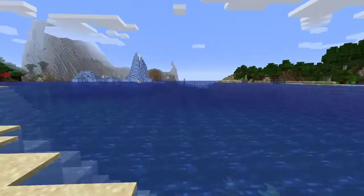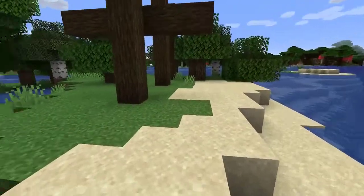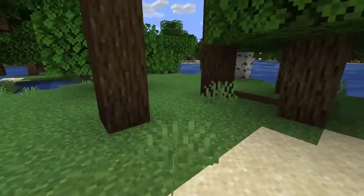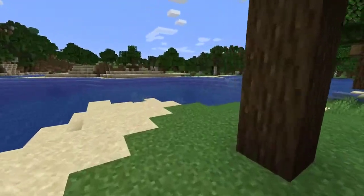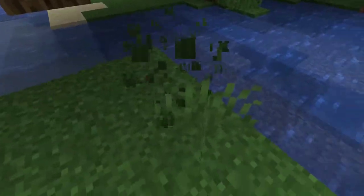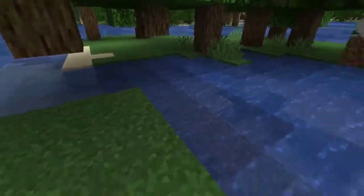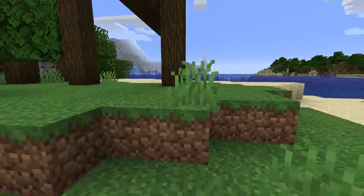We're right on the edge of four biomes — really good place to be. But this is the crown jewel. We need to dig all of this out and make it our own player base. We even have a spot over here where we can sort of wall this off — no iron required. And we can make a farming area once we get rid of these trees, with trees and our base right next to each other in this cool biome.